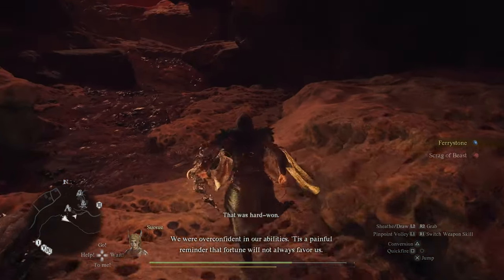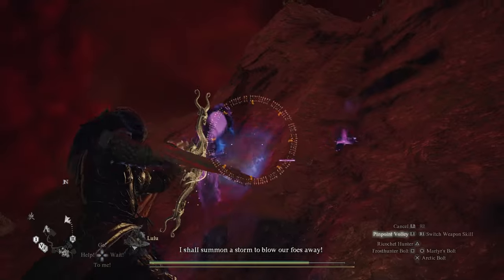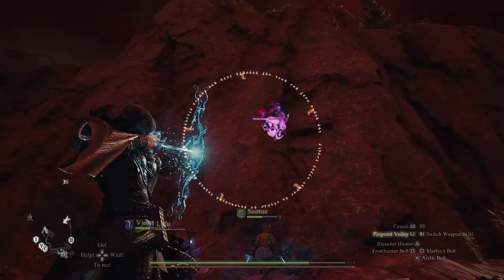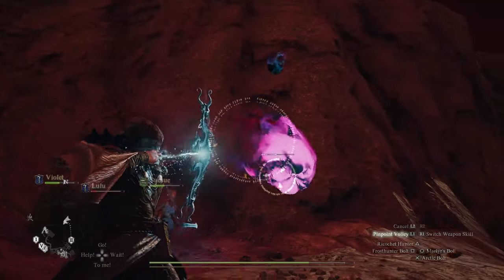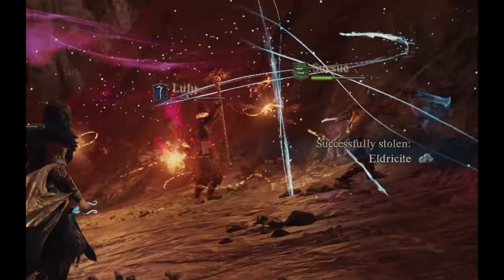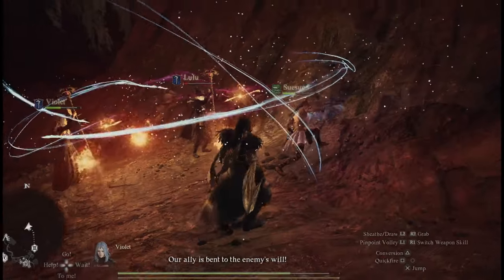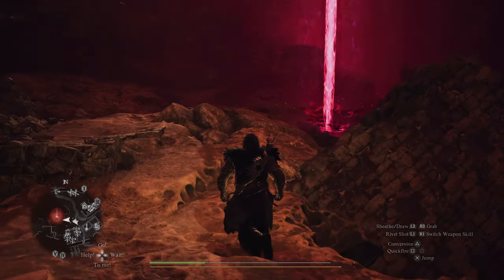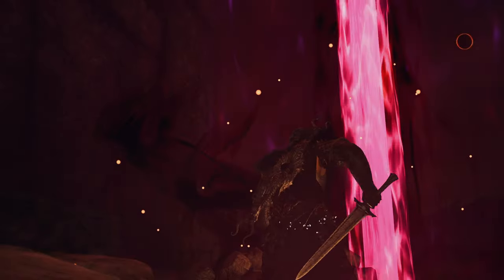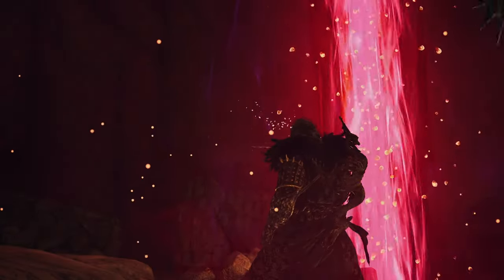Besides the endless amounts of Fairy Stones you can farm, you can also farm Eldersrite from the Purple Wisps. If you need this rare material, now is the time to collect some while you are farming Fairy Stones. When you are finished exploring the Unmoored World, make sure that you interact with the final portal before time runs out to trigger the ending of the game.